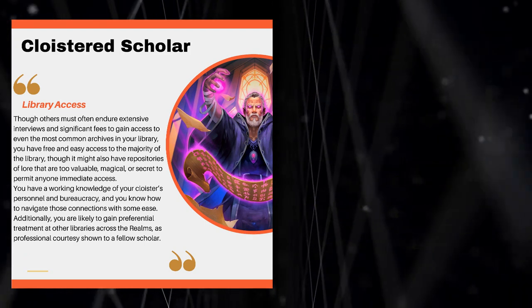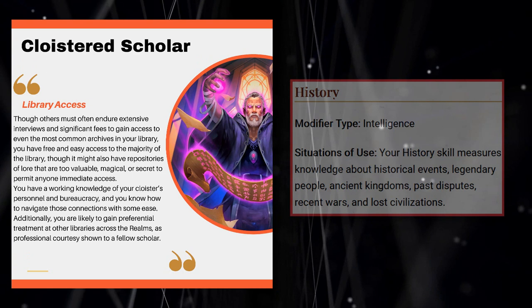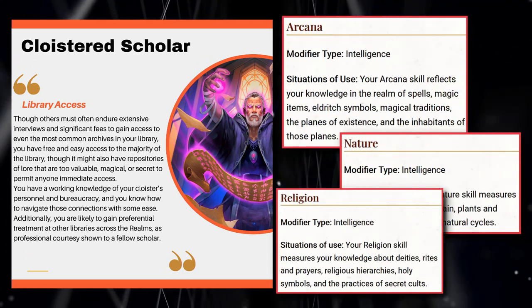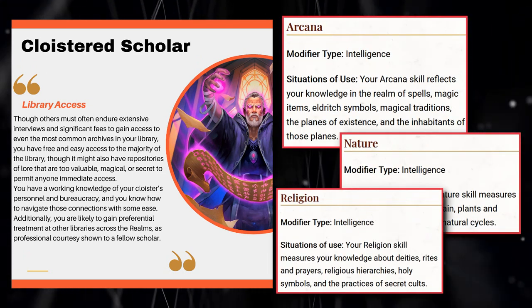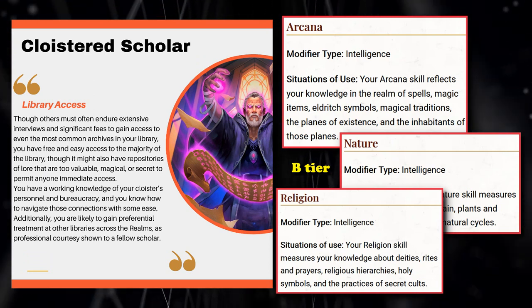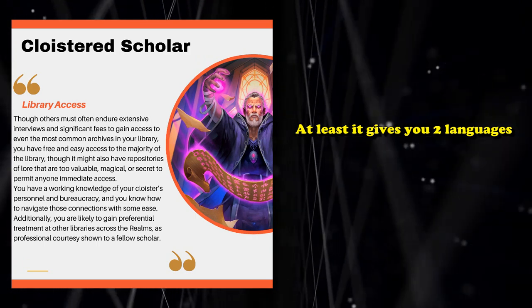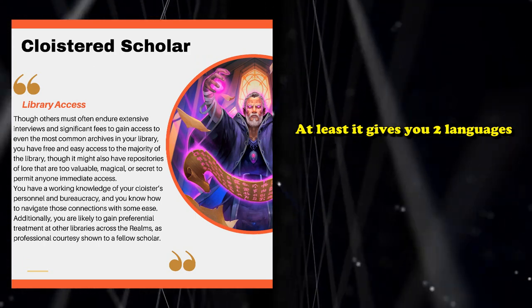The Cloistered Scholar also gives you proficiency in History, plus a choice of one secondary proficiency among Arcana, Nature, and Religion — all pretty middle-of-the-road proficiencies, not really A-tier proficiencies you want to go out of your way to get. But it does give you two languages of your choice, which is nice.